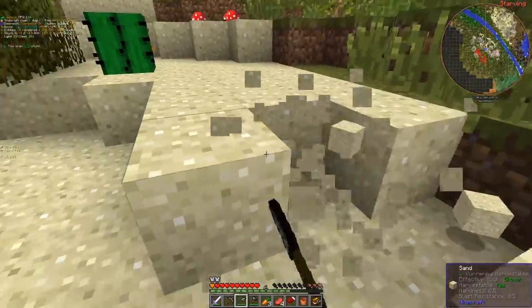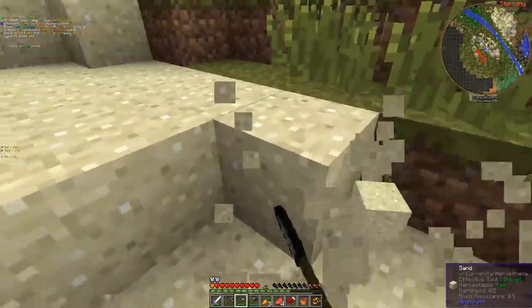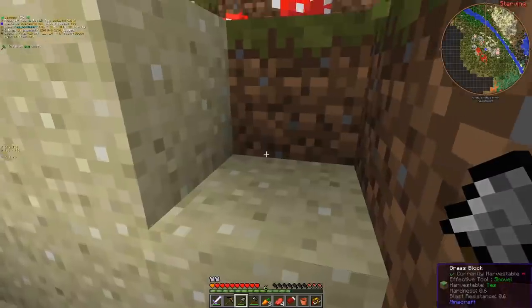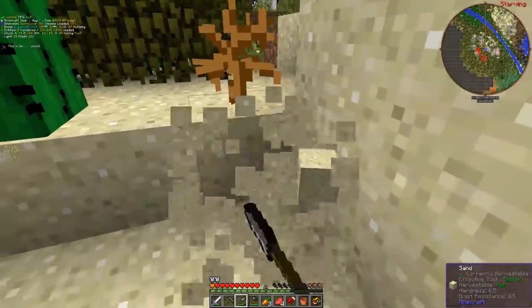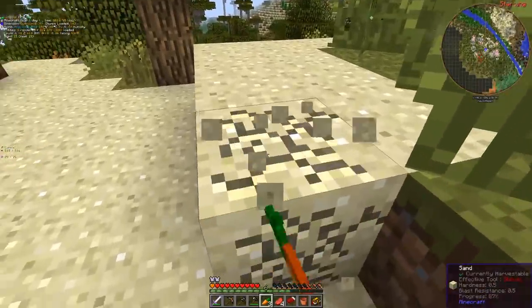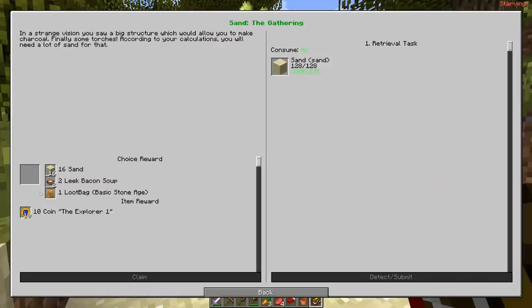Now that we have Tinker's tools, maybe I should start gathering sand - we need two stacks. The durability on my shovel is 113 and I need 128, so it's going to break. I should have checked durability before leaving the house, but I can harvest the rest. We have the two stacks - loot bag gives us bone meal.